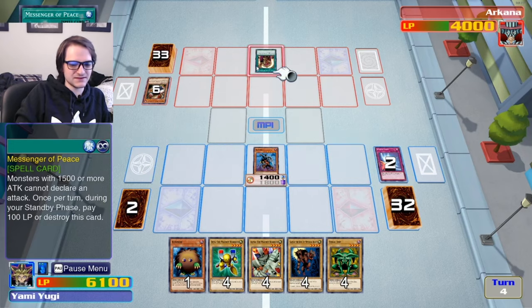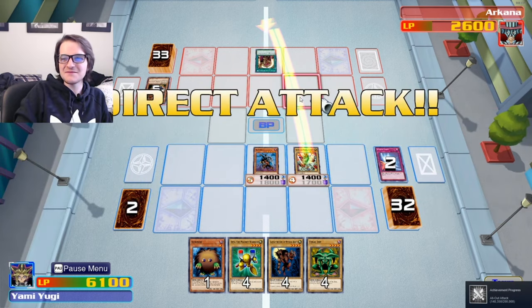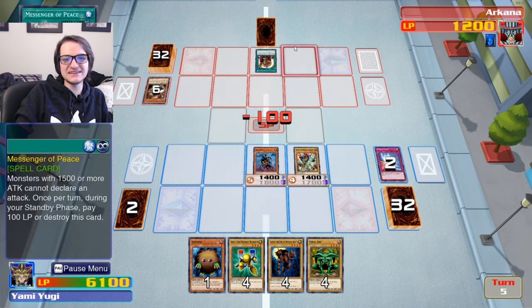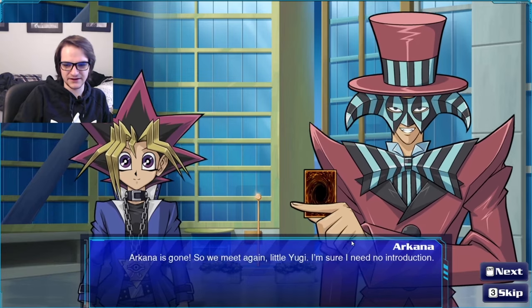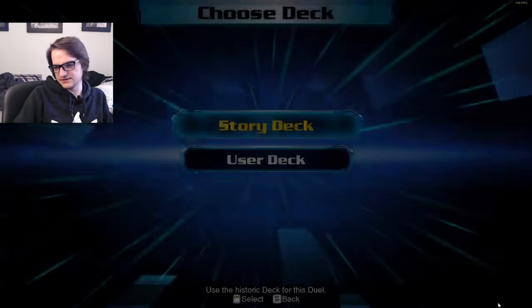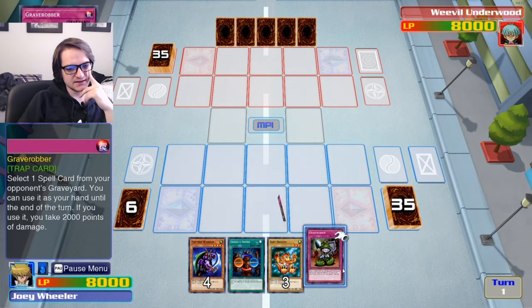We just gotta be conscious of 1500 attack or more. We get this guy in the field and then he'll feel real nervous. Now he's top decking, dude. We absolutely decimated this guy. As long as he doesn't pull a Pot of Greed or something — he's really gonna sac that. I think this guy's cooler so we'll attack with him. All right, that was fun. We just one-turned that guy! It's 'cause we believe in the heart of the cards. Now we gotta play with Joey Wheeler's deck against Weevil. Joey Wheeler is such a dog shit deck — it's gonna be awful.